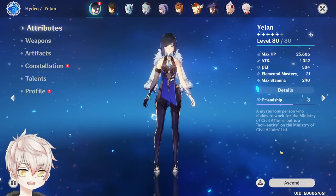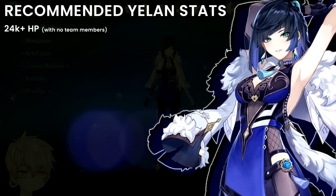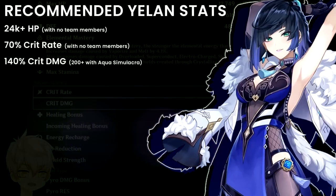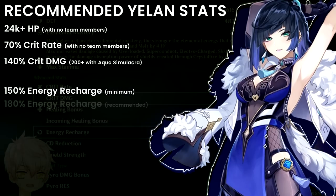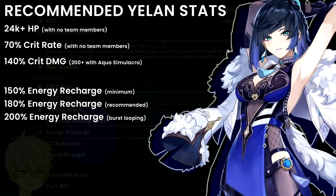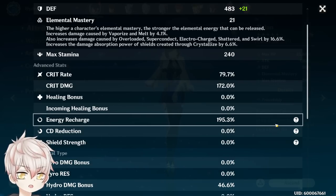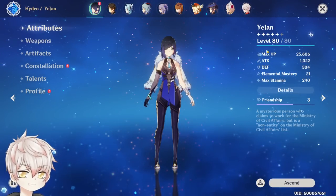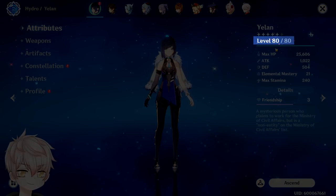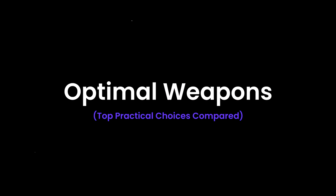General recommended stats for Yelan: 24k+ HP with no team members, reaching at least 25k with one different element teammate. 70% crit rate, 140% crit damage — or 200%+ crit damage if you have Aqua Simulacra. Minimum 150% energy recharge, recommended 180%, and 200% for near-guaranteed looping. 150% is achievable via a main stat timepiece or weapon; 180% is the 150% plus 2-piece Emblem and one substat roll. Since Yelan is an HP% scaler, I recommend leveling all the way to 90/90 instead of stopping at 80 to maximize her base HP.